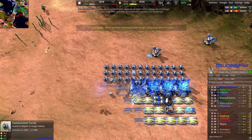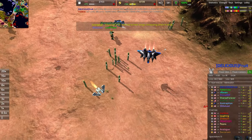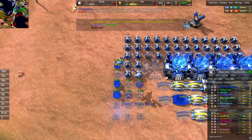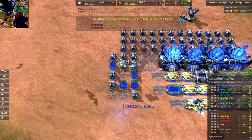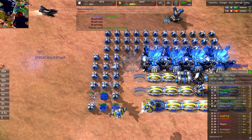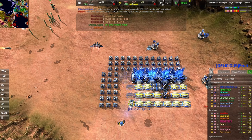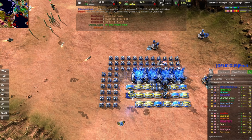The Lich's wings collapse when it lands — I have not noticed that, interesting. You can see Fruit microing here: moving the constructor and starting up a whole bunch of construction turrets all over the place. It's a very quick way to build a ton of build power very quickly — one of the most efficient ways you can eco. It's very APM intensive, but you're not really using it on anything else, so why not?